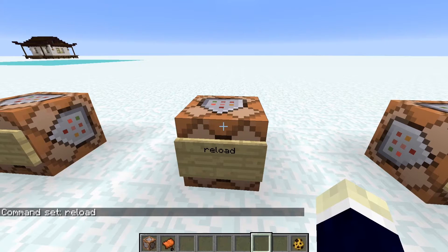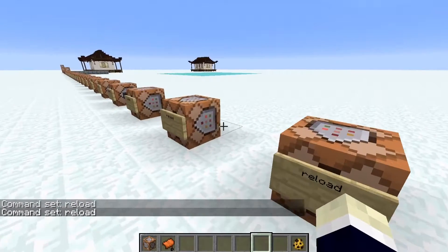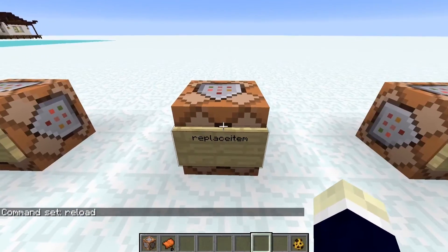The reload command: if you've installed a new data pack and it doesn't seem to be active yet, just hit reload and it'll redo all the data packs in your world. Very handy.